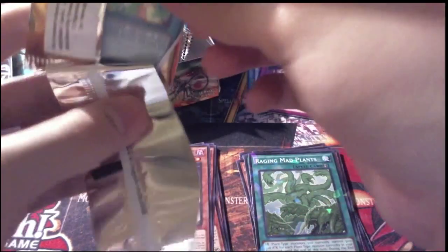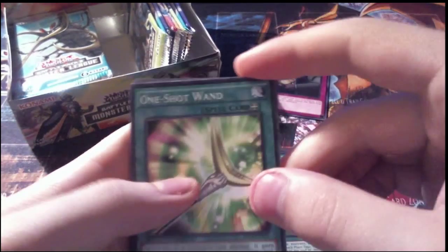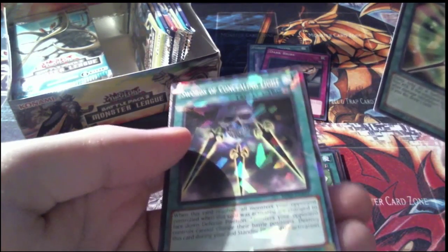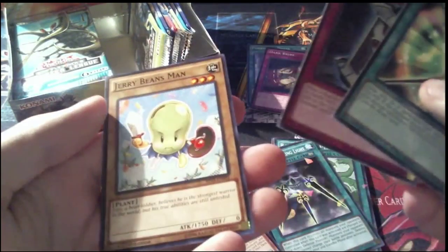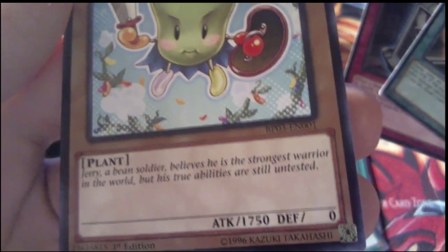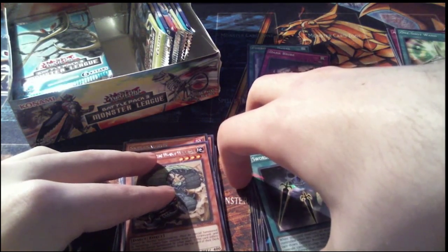Still hoping for a Digusto Emeril. Pack 10: One-shot Wand, a Shatterfoil Swords of Concealing Light — very nice — a rare Aztecopede the Worm Warrior, interesting naming convention, a common Alien Brain, and a Jerry Beans Man — a normal card. Jerry, a bean soldier, believes he is the strongest warrior in the world, but his true abilities are still untested. Poor guy, probably can't test his abilities against anyone because he believes he's a bean soldier.